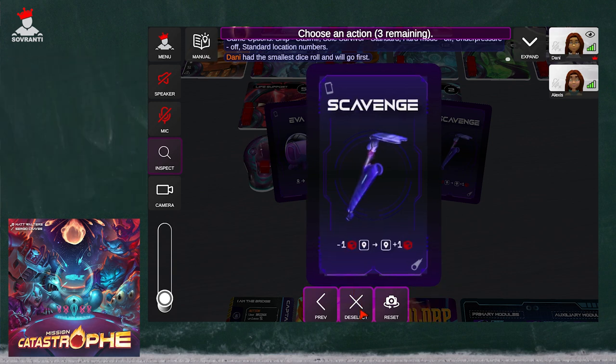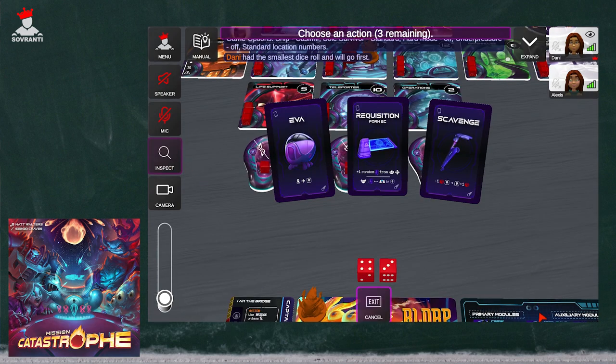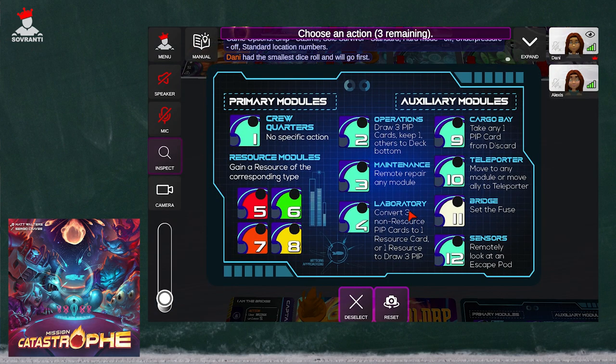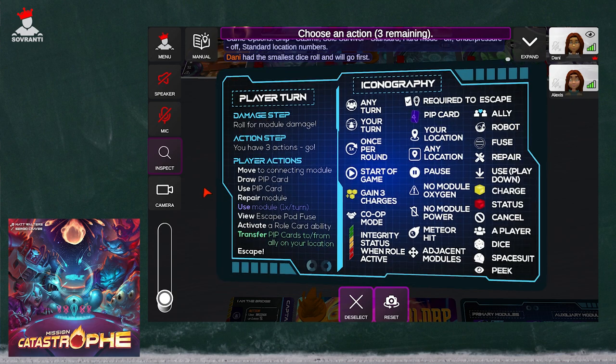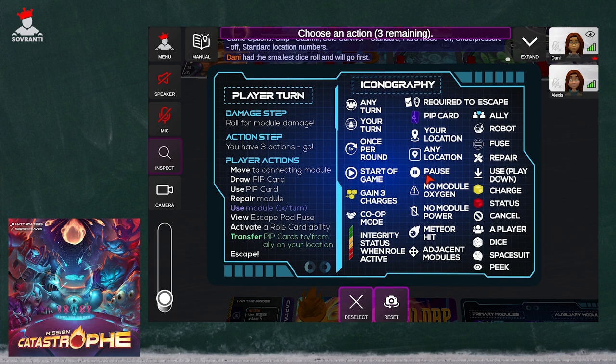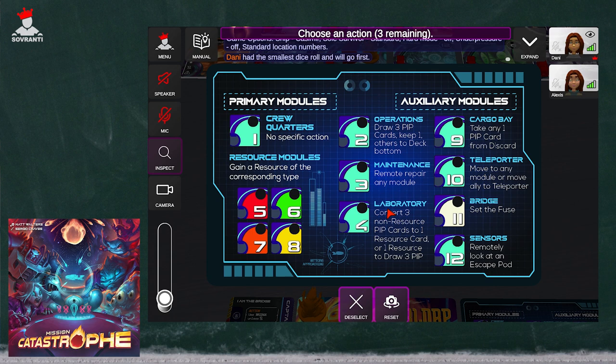This is the scavenge card I have. If you want to know what all those icons specifically mean, click on inspect and then inspect this reference card. You right-click and hold as you spin the card to see all the iconography. You can see all the iconography on all of the cards, so if you ever need to reference that, it's always available. The front side of that card is going to show you all the locations and what's special about them.